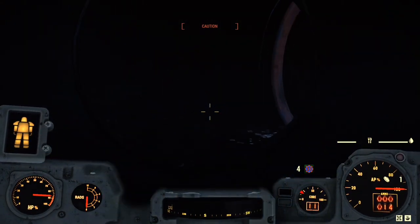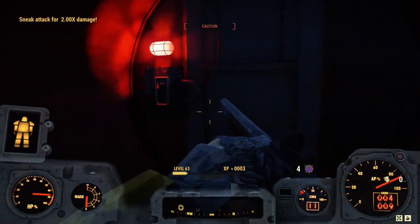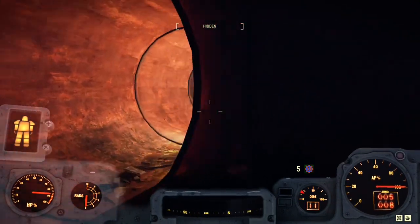If it is not night on your server, you can wait three minutes or one in-game hour in order to progress the time. The key card to this bunker is upstairs in an office — you will need it to continue. Once inside, follow the tunnel to the next room where the turrets and the door to the terminal are.